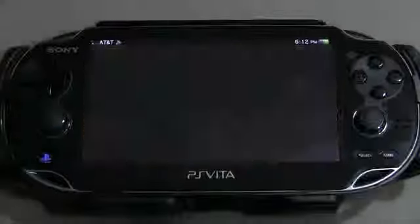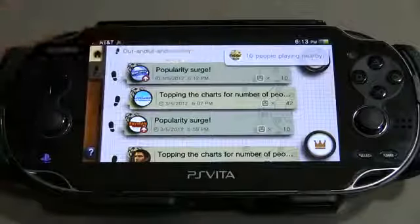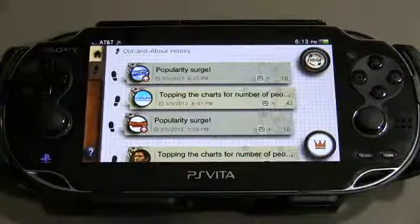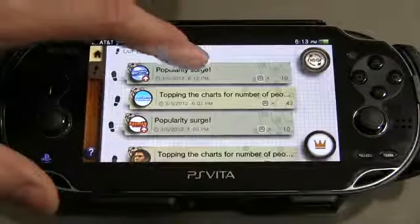We're going to go ahead and tap on Out and About, and when I do that you're going to get some Out and About history here. The one on top — you can see the date and the time — that's the most recent one. And when I tap on that, it's going to give me a map that shows me not only myself but the people that are playing around me. So let's go ahead and do that.